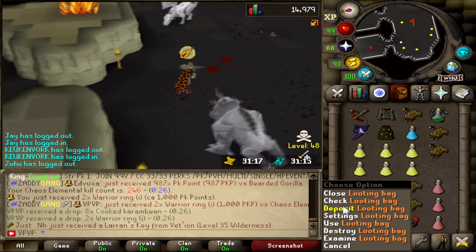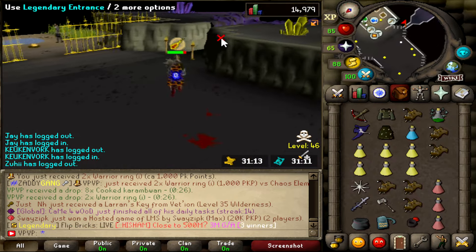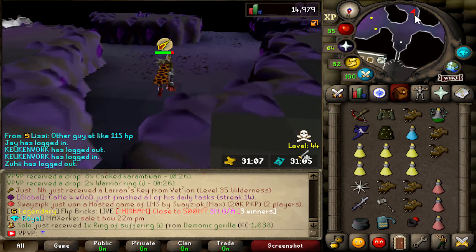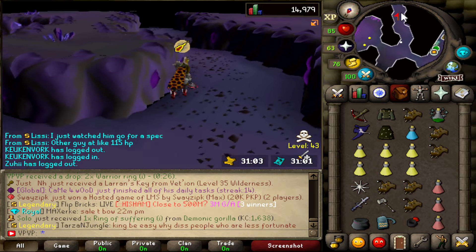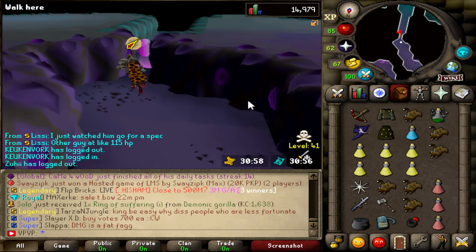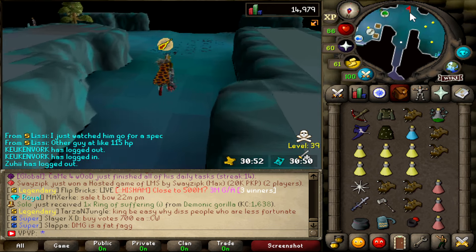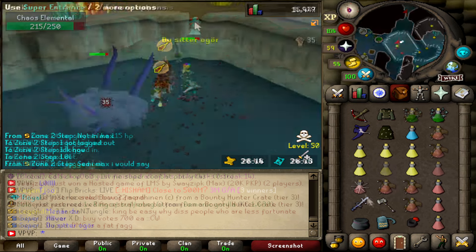How much did we get? 111k, which is probably the most loot we got in a single trip — maybe the Dragon Warhammer one was more loot actually. I feel like I'm getting unlucky; I'm not even getting a lot of collection logs. We still have 30 minutes to go though, so we can still get lucky. After the 30 minutes we'll check all the loot we got in total and also check the collection log.